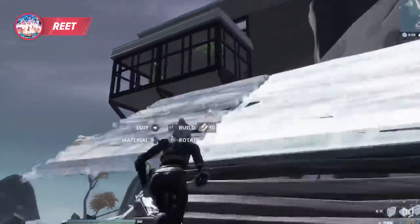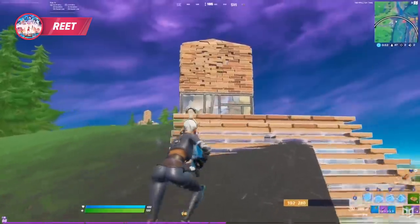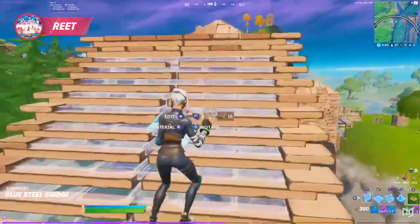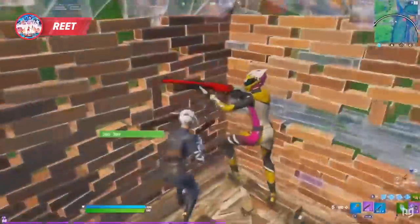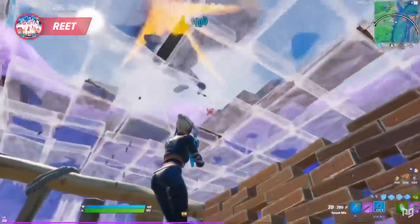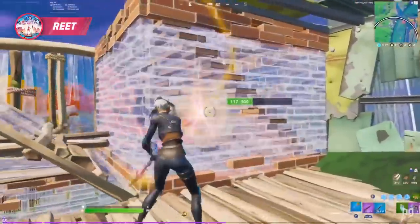In the next clip, Reet is pushing a player boxed up in a single one-by-one. He sets up a shockwave exploit: a ramp two tiles away from their box, a wall behind it, and a floor at the bottom of the ramp. He stands close to the ramp and tosses a shockwave at the floor, which launches him directly into his opponent's box. Reet chunks this guy for tons of damage.